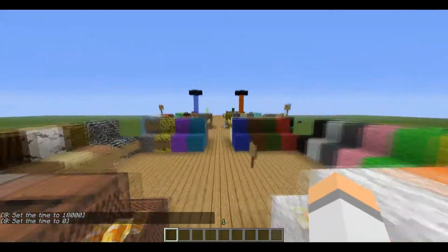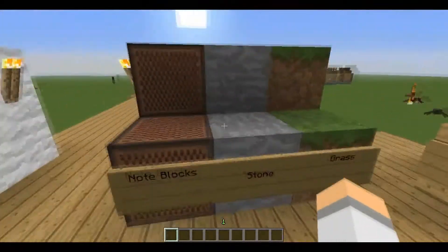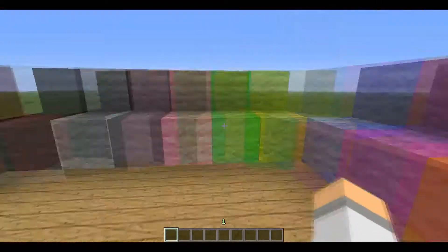Okay, let's go up here. We have note blocks, stone, grass, oak, spruce, birch, jungle, glass, bedrock, gravel, sponge, and all of our beautiful walls.